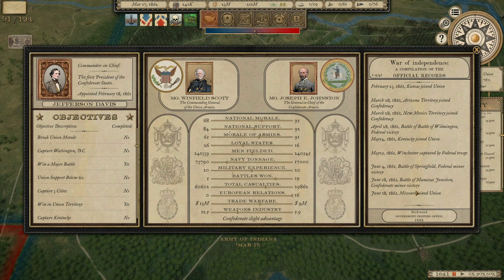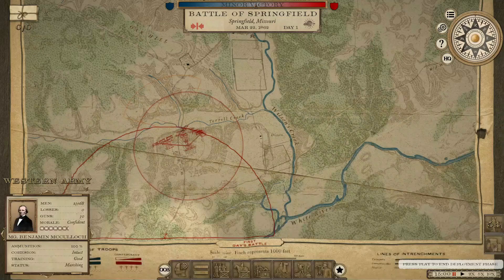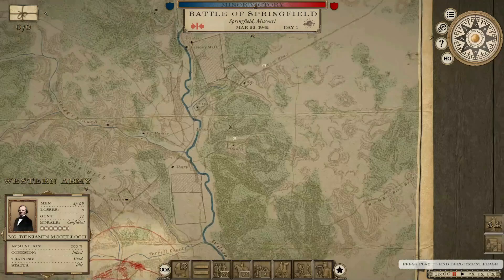Our Western Army has made contact with the Army of Indiana. This is an important battle — we need to make our presence felt in southwestern Missouri. We need to win this battle so we can grab that level-three supply depot, which is going to allow for all future engagements in the Trans-Mississippi Theater. We're going to be outnumbered, but not by a lot — nothing we can't handle. Battle for Springfield.